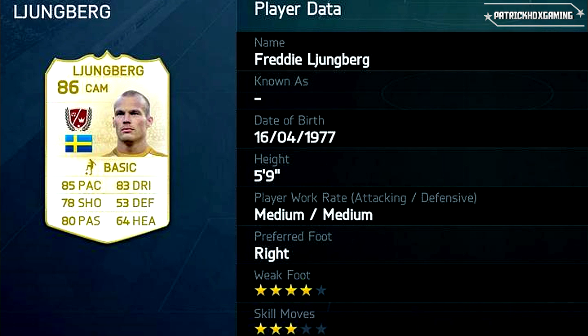The next player is Freddie Ljungberg, a true legend and central attacking midfield player. He has great attributes — 85 in pace, 80 in passing, 83 dribbling and 78 in shooting. He's more of a dribbler and you can use his pace and his nice passes to get forward.